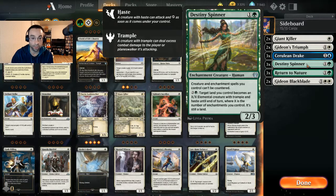We're also running three Destiny Spinners — a 2/3 for two. Creatures and enchantment spells you control can't be countered, which is great against control and midrange matchups. You can also pay four mana to turn a land you control into an X/X Elemental creature token with trample and haste until end of turn, where X is the number of enchantments you control — Destiny Spinner itself is an enchantment, so it'll always be at least 1/1.